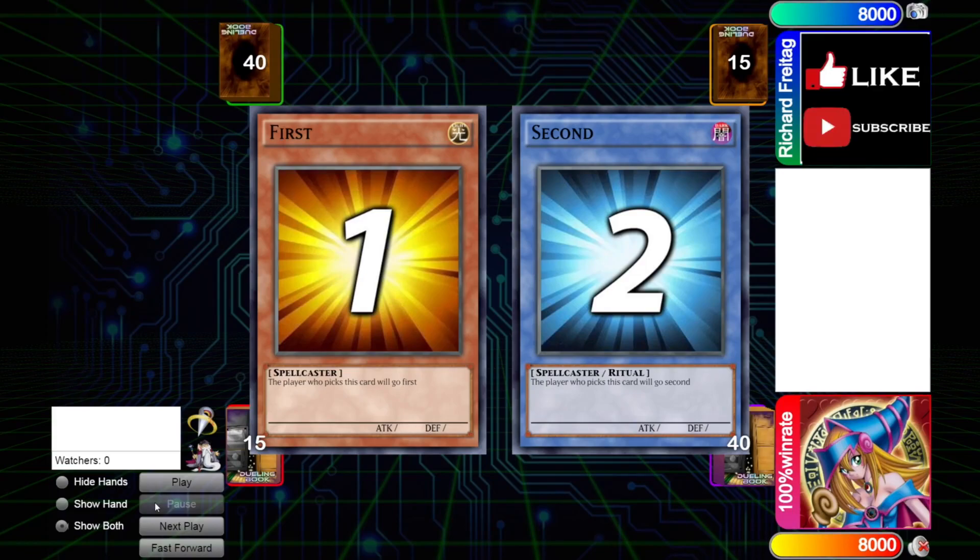What's up guys, this is TCG Sam here. In today's video I got a dual replay sent in from a viewer — 100% win rate with 633 rating playing against Richard Freitag with 1307 rating, so it's quite high rated. 100% win rate has been featured on the channel before as Shadal Fusion, playing of course Shadals. I believe he's playing the same build or similar build in this video.